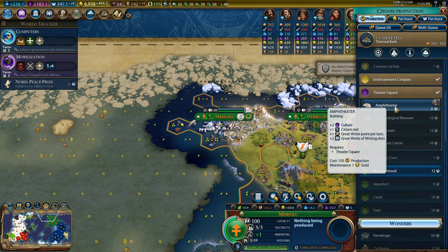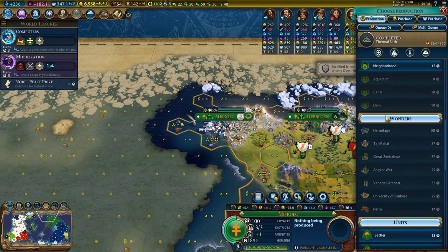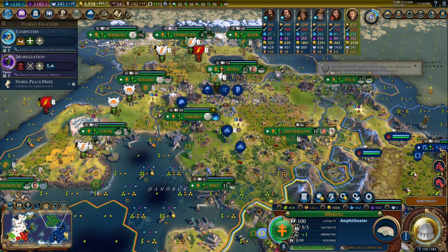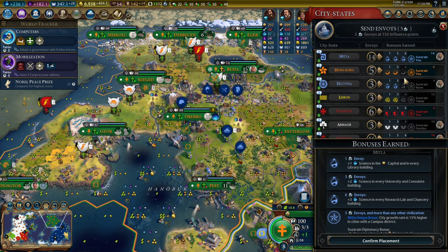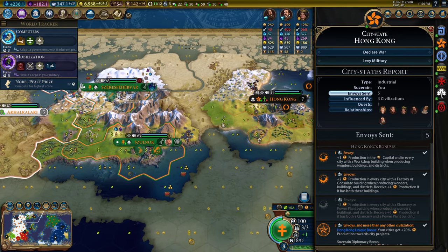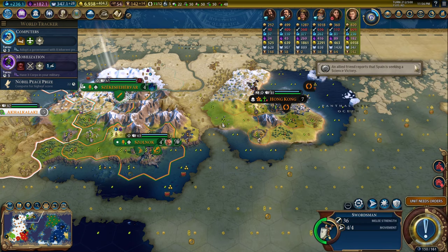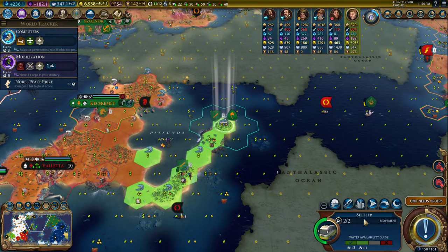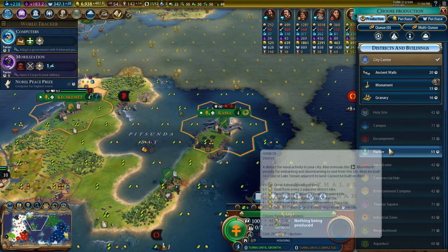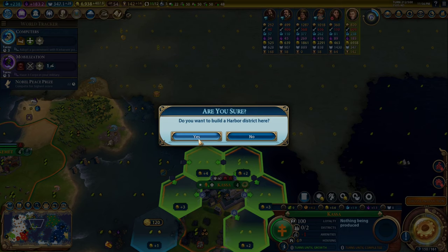Next is probably a spy. Let's build the spy in a place where we're struggling to find things to do — like Esztergom, which is going to have nothing to do in a minute. We're Suzerain of Hong Kong and we've already levied their military. We'll want to relevy there. I'm going to settle here — there we go. We want to go ahead and lock in the price of the harbor, then work on a builder. That's a plus-four harbor — that's what we want.